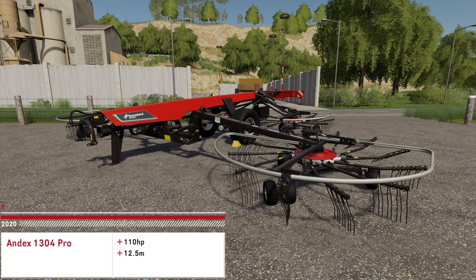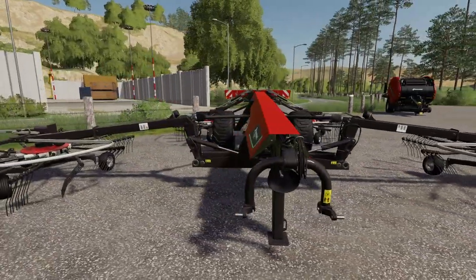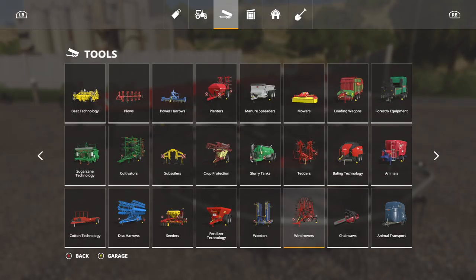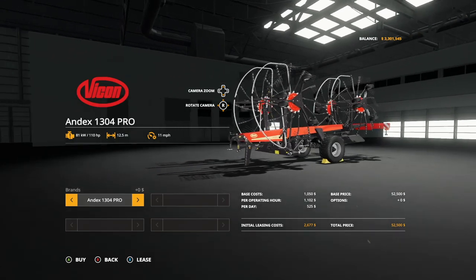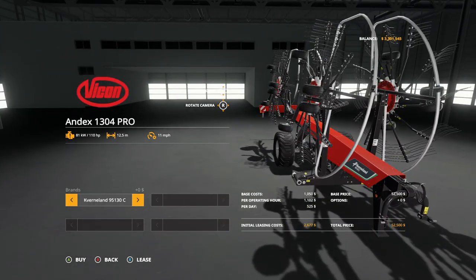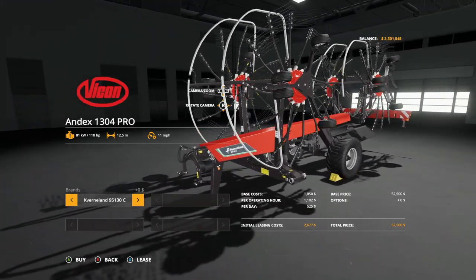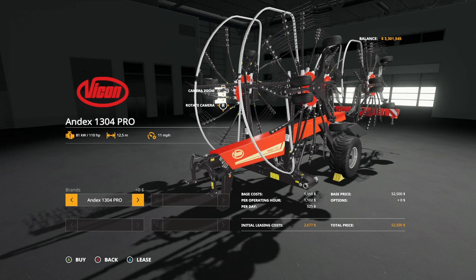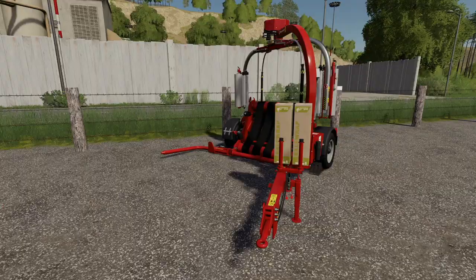Three more pieces to go. Next up is the Vicon Index 1304 Pro — a very massive windrower. In Tools under Windrowers: requires 110 horsepower, 12.5 meter working width at 11 miles per hour. You can change branding between Vicon and Kverneland — the Kverneland version is the 95/130C. Costs $52,500 regardless of branding. It runs with a three-point hitch and folds up nicely.